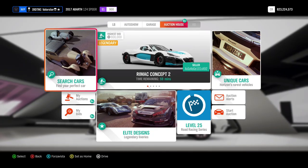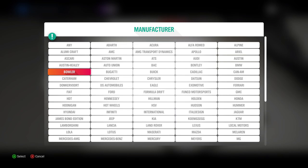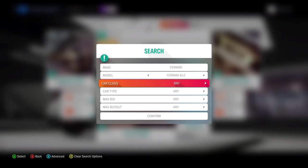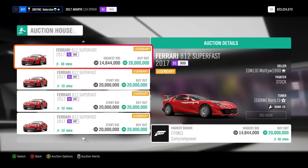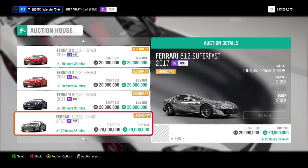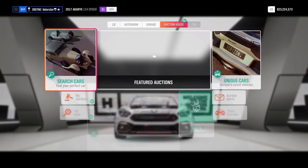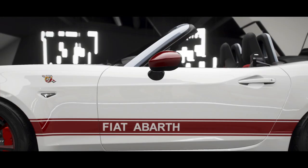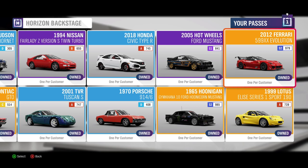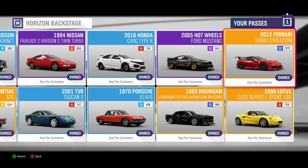I made a previous video on how you can get rich, but now I did research on the other cars. Basically the Ferrari 812 is the best car at the moment — you can sell it for 20 million. Do know the cars are not in the auto show so you need to snipe them. It won't be easy, but if you spend some time on the auction there are always people putting the car for less than 20 million. You can also keep an eye on the backstage pass — for example, you can buy the Ferrari 599 XXE for free if you have your backstage pass points, and you can sell that car for 8 million.